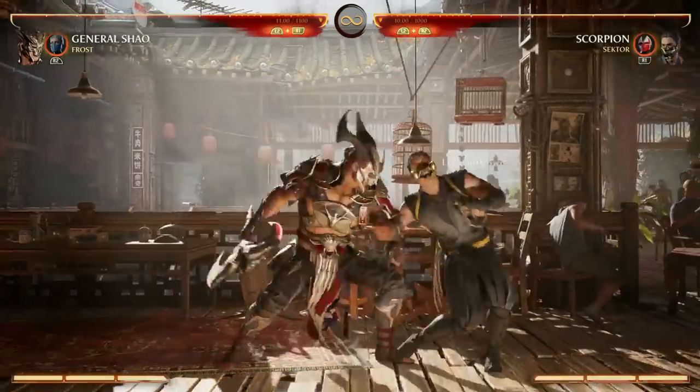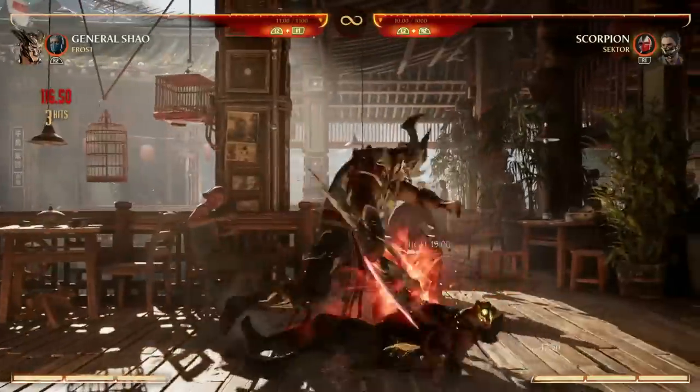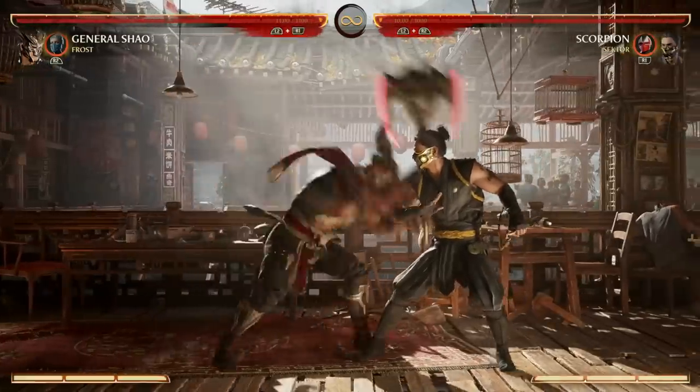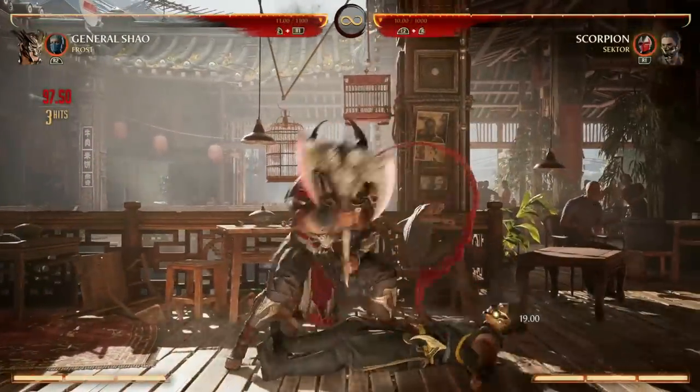For lows, back three, two is a low starter, and you can do just back three and do a special if you wanted to. Your down back four is a low, and enhanced, you can actually do a combo off of that. And just like we have forward two grab, you have back three grab — that's also a sweet combo. You can also do that after your back two.